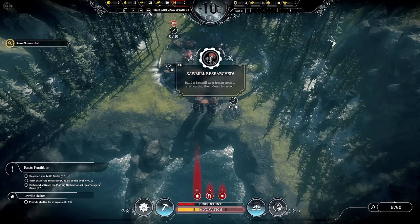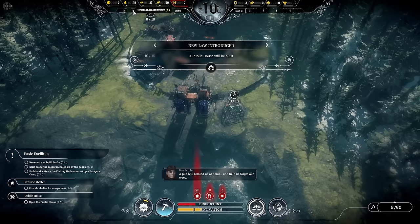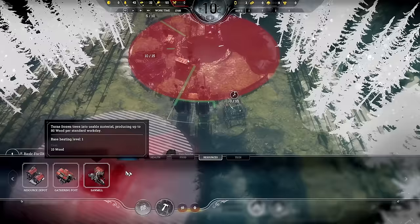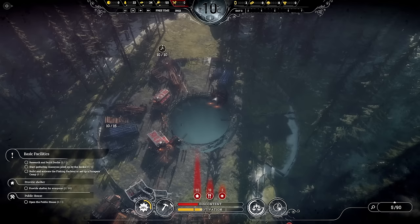We'll get the sawmill done, then start on the drawing board straight away to get the fishing harbour done. The public house — the pub — is going to be our first foray into raising motivation. We should build the sawmill rather than just sitting here, so let's get that connected up. The next focus will be housing.